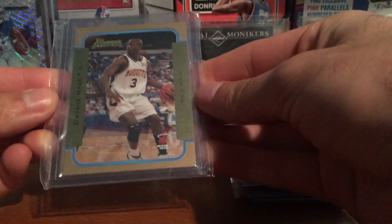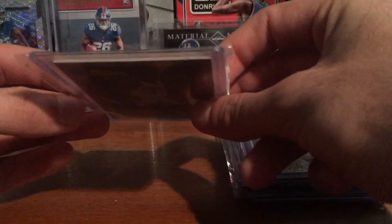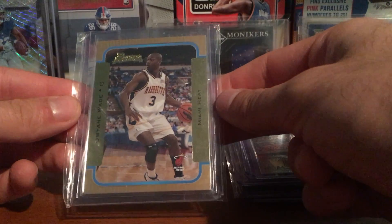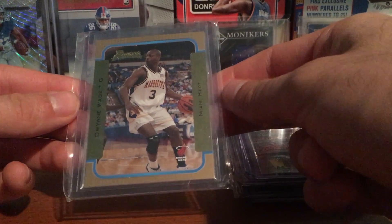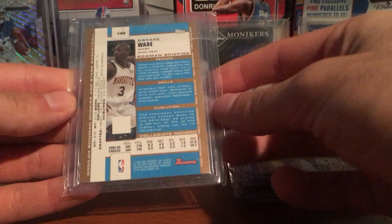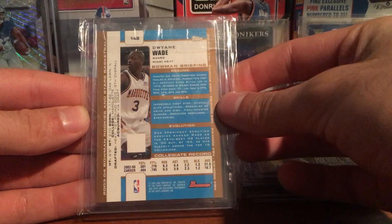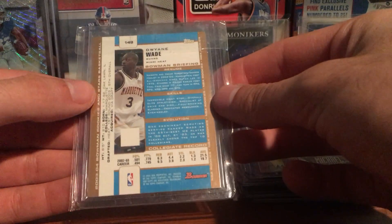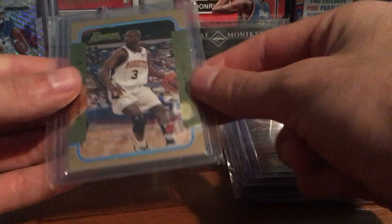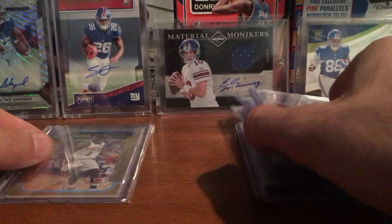A cool find for the Wade PC — it's a Bowman Gold. These are kind of thick, really tough cards. They chip really easy because they're thick and the gold foil and stuff. But this one's really clean and really nice. There's like a little white there, but other than that there's no chipping on it. Corners are good too, so maybe I'll grade it.